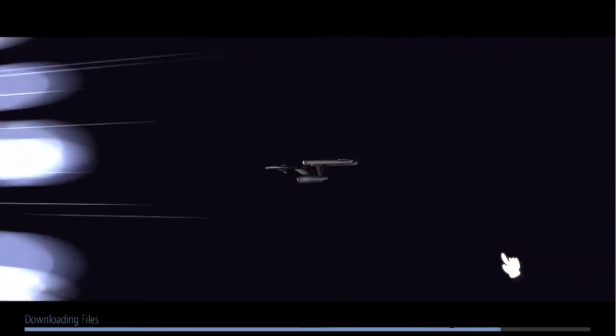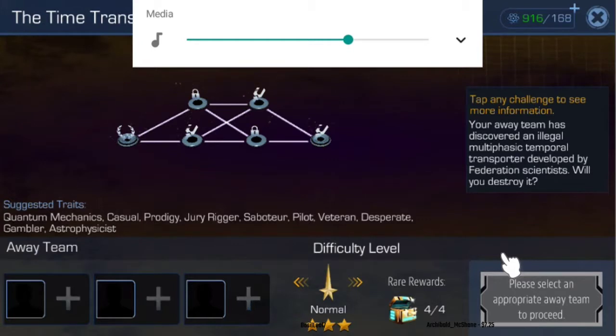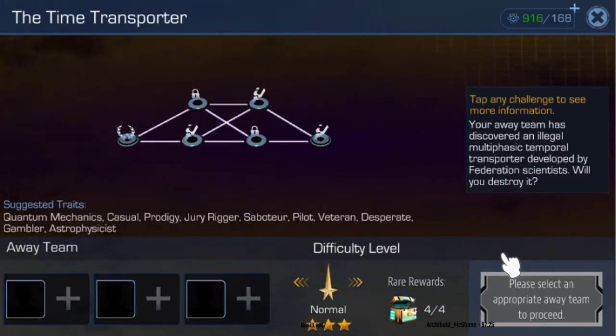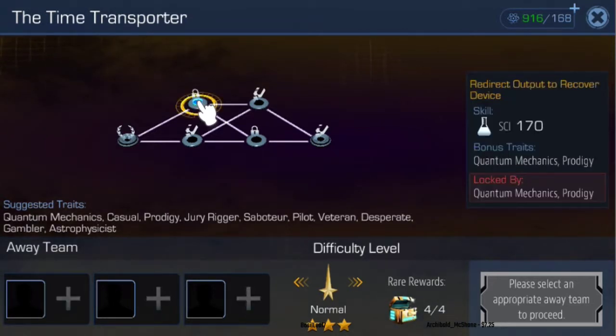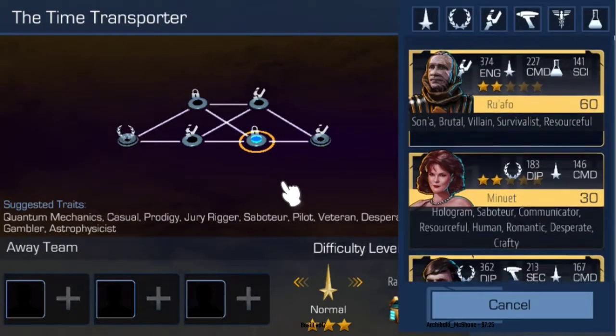Here's the actual mission. It describes what the mission is about and shows the points we have to hit, each representing a skill we need to use. We have diplomacy and engineering checks. Some are locked — for example, one requires a character who knows quantum mechanics or is a prodigy, another needs someone who's a pilot or veteran. Down in the bottom left I can select my characters, sorted by highest rarity first.